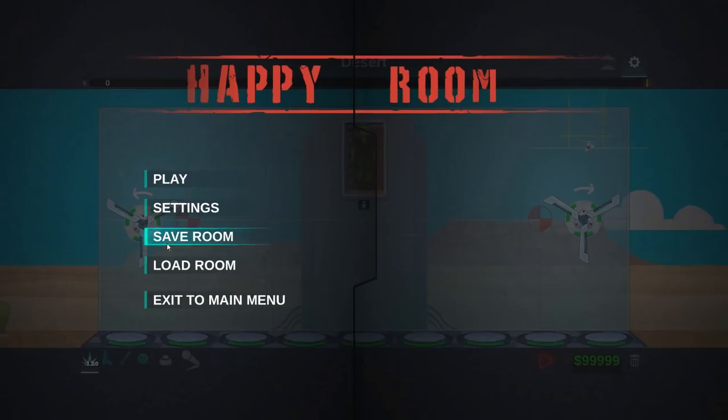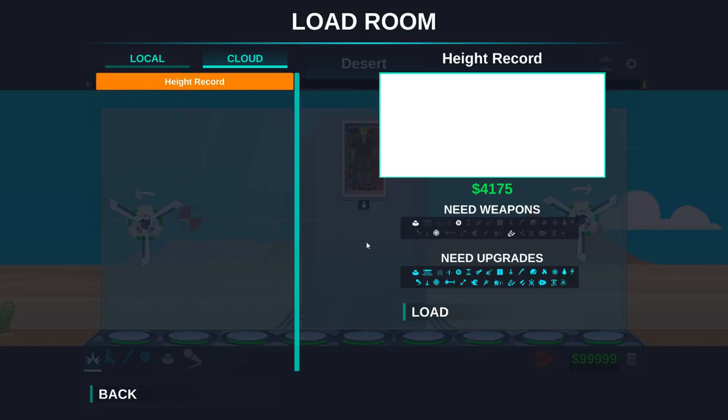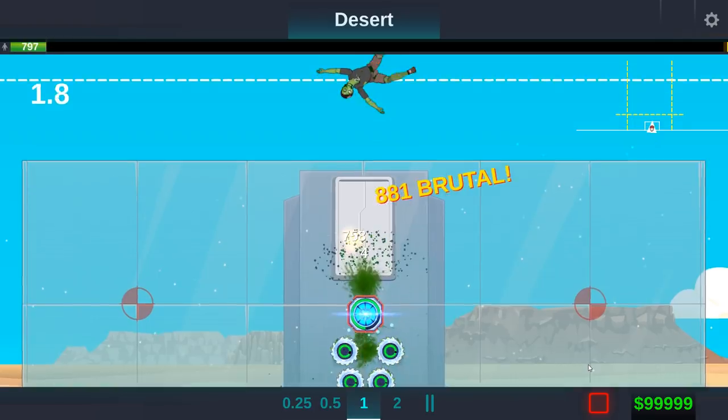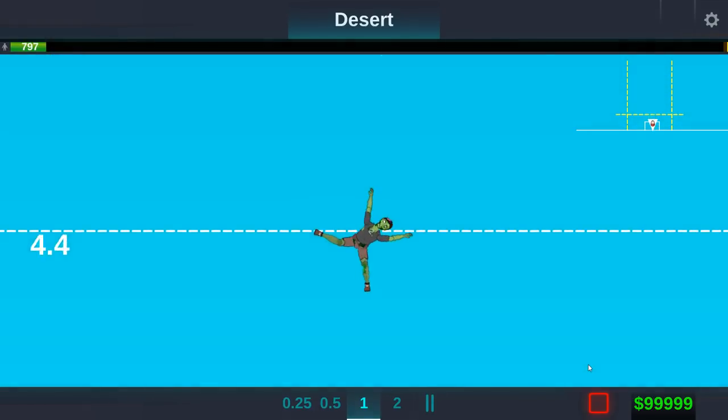I've actually done some other stuff. If I go to this button — load room — then I can go to the cloud. And there's a height record — check that out. Load, play. These are from the Steam Workshop, and basically these help us a little bit. Boom. That didn't do as good as I was hoping. We have beaten that record — yay!